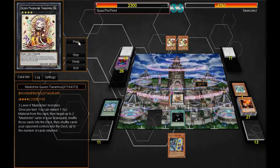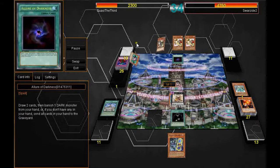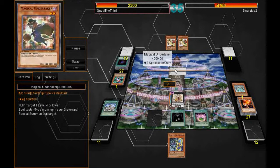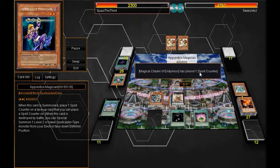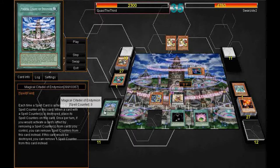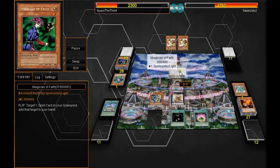He draws a Lure of Darkness, gets rid of the Gaga Child, and sets the Magical Undertaker. I get the Shard of Greed and start racking up counters on the Magical Citadel. He is able to Special Summon, and that's where the Spell Counter comes into play — he has to place it on my Magical Citadel. I attack into his Apprentice Magician, killing it off, but he Special Summons the Magician of Faith for use next turn.